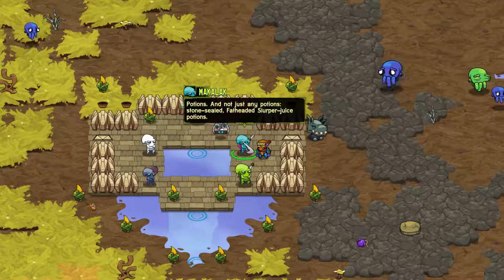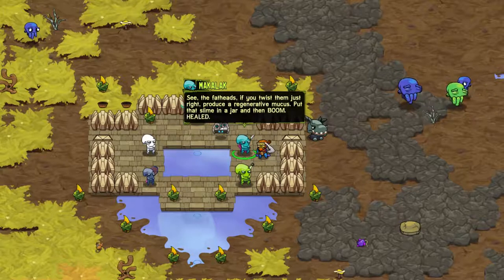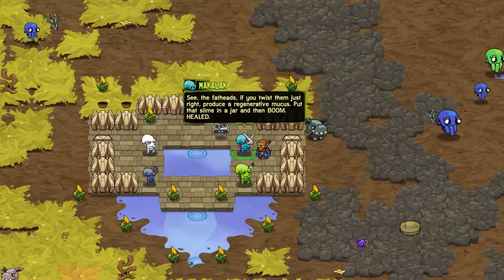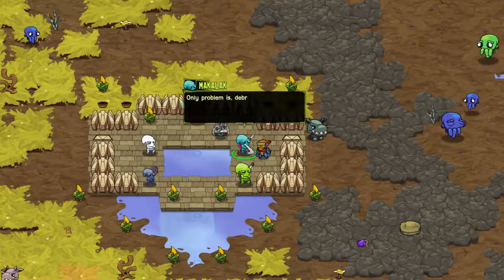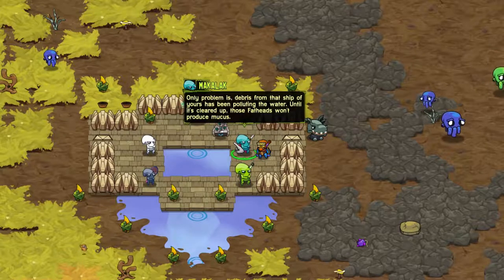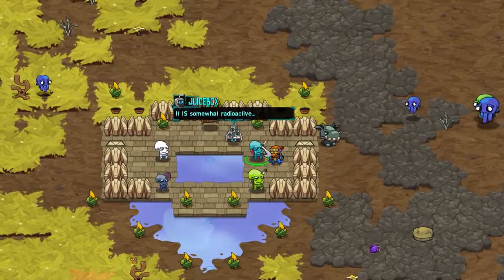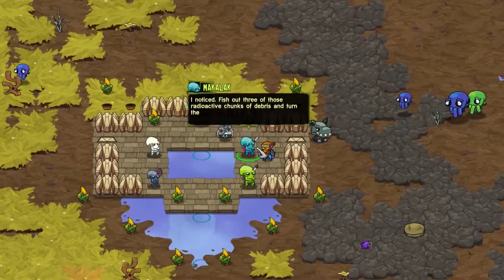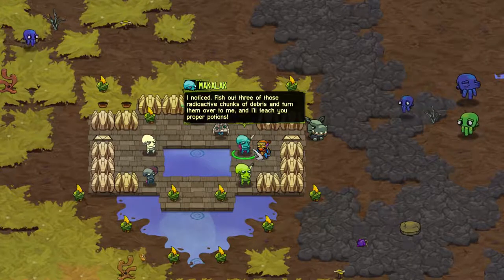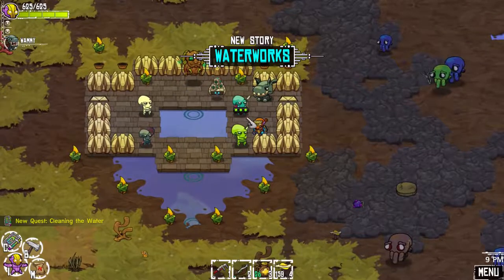The fatheads, if you twist them just right, produce a regenerative mucus. Put that slime in a jar, then boom - healed. The only problem is debris from that ship of yours has been polluting the water. Until it's cleared up, those fatheads won't produce mucus. It is somewhat radioactive - I noticed. Fish out three of those radioactive chunks of debris and turn them over to me, and I'll teach you proper potions. I like the thought of having more potions.